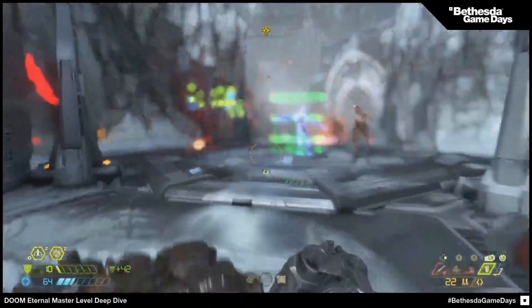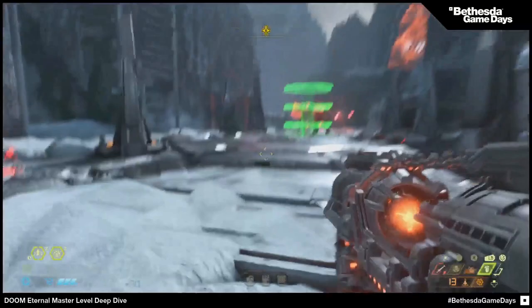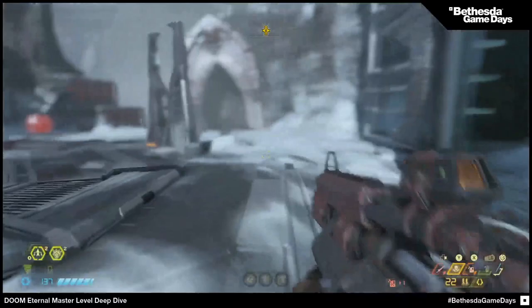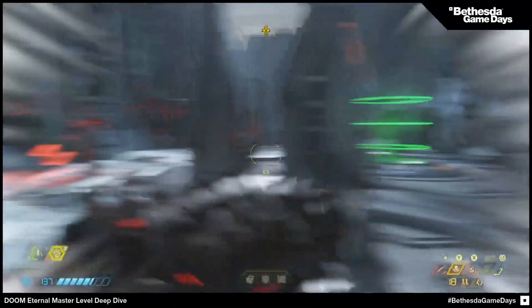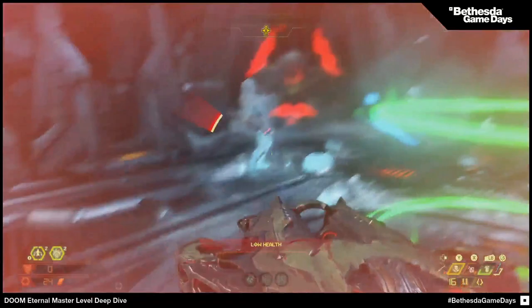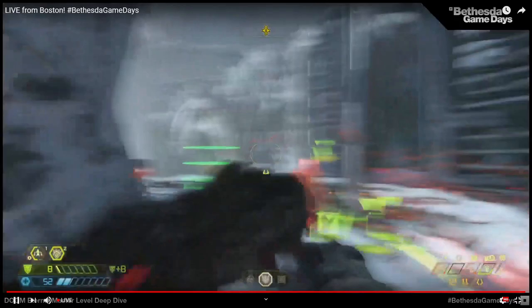With the chainsaw, you cut down enemies to regain that really precious ammo, but it costs a different amount depending on who you're cutting down — heavies cost three fuel cans, zombies cost one. You can see the Marauder's eyes flashing green — that's the key. You've got to wait for those eyes to flash green and hit them quick. The super shotgun is great, or the Ballista is another great weapon.